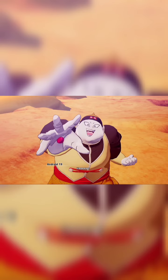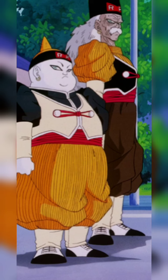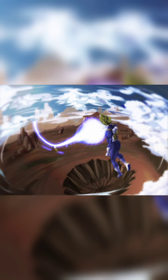Android 19 is not as popular as some of the other androids in the Dragon Ball Z series, but he is still an interesting character. His unique appearance and abilities make him stand out among the other villains, and his role in the series is important because he is one of the first opponents that Goku faces during the Android saga.